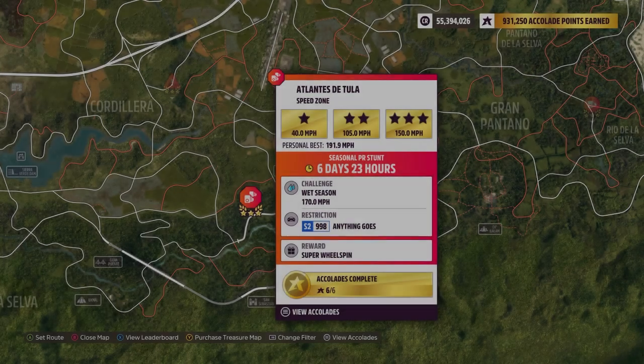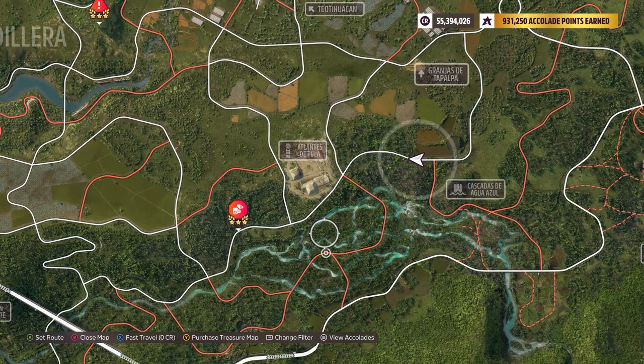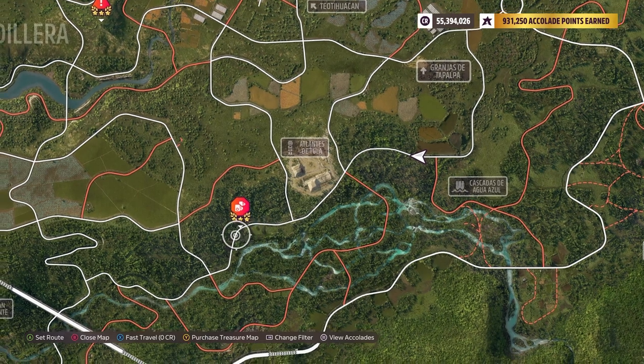Hey guys, we are at Atlantes de Tula Speed Zone. The weekly challenge is 170 miles per hour using S2 998. Anything goes — this one is usually pretty challenging for most people. I don't believe you can just do it from this side over here.